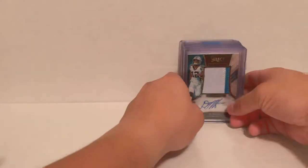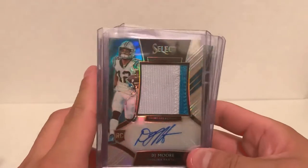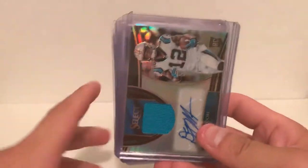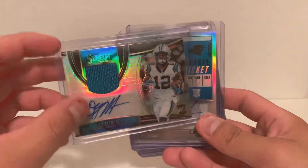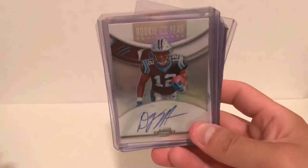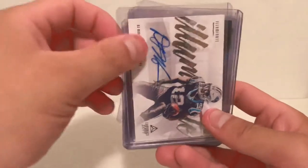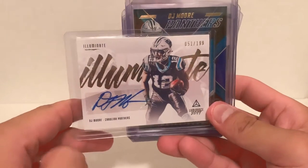On to my guy DJ and some football. First up is a sweet chunky two-color patch from Select of DJ with an auto numbered to 249. Then this one's number two — a basic one-color jersey auto from Contenders Optic, the on-card rookie ticket auto. We also have the Rookie of the Year Contenders auto on-card from Optic, and from Luminance 2019, just a basic auto numbered to 199.